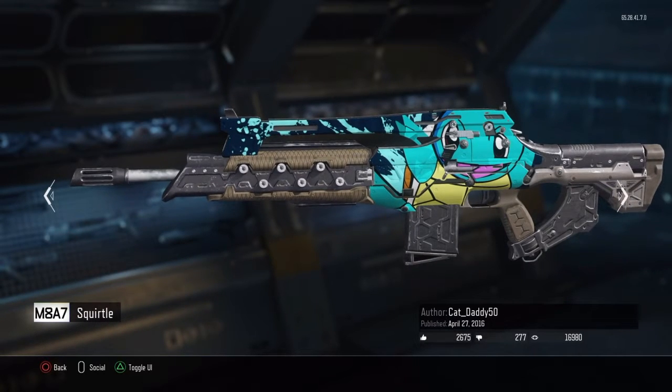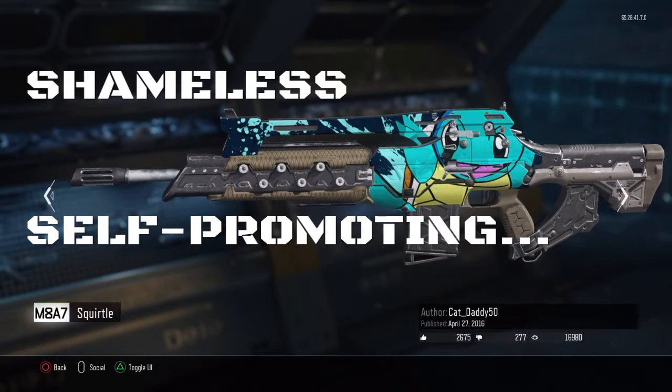Sticking with the Pokemon theme, we have a Squirtle one. I don't have as many good memories of Squirtle as I do with Bulbasaur, but Squirtle is one of my favorite water starters of all time — I think he's still behind Oshawott, but I just love Squirtle. I actually made a video on how to get Squirtle in Pokemon Yellow. I also have videos for Charmander and Bulbasaur, so go take a look at those if you guys have Pokemon Yellow.